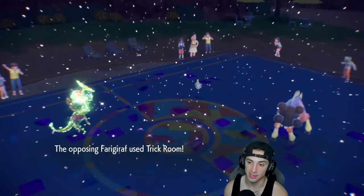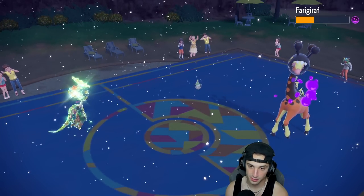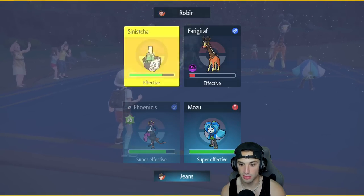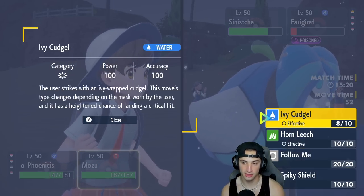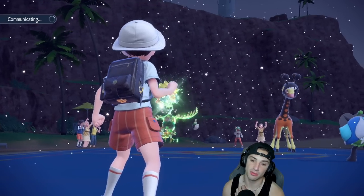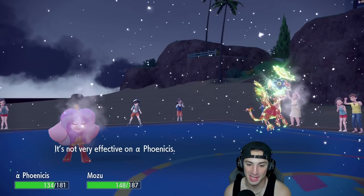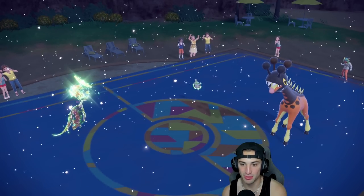I'm going for Ivy Cudgel with Ogerpon and maybe Spiky Shield. Sinistcha goes for Matcha Gotcha — I think that's going after my Ogerpon. Ogerpon dodges it and gets a little HP back. I'm using Covert Cloak on Fezandipiti so I won't get burned. Nice Roost coming out, going back up on HP. I like the Grass Terra type and I think I just Follow Me spam from here, wasting out Trick Room turns while looking for more Toxic Chains.